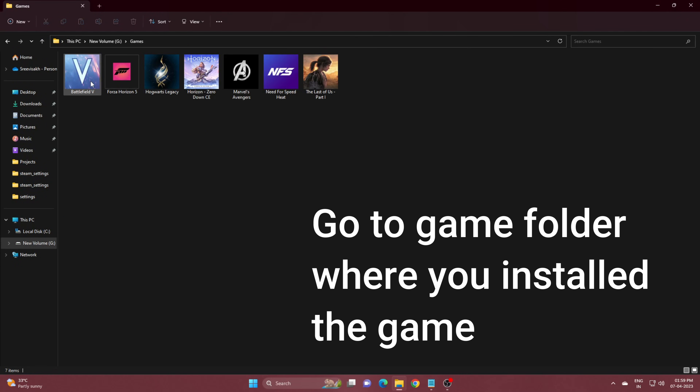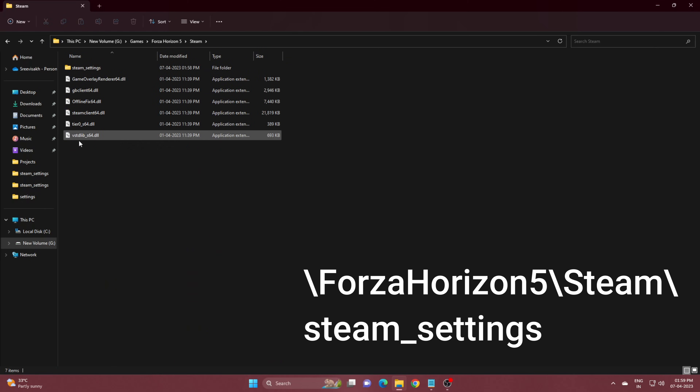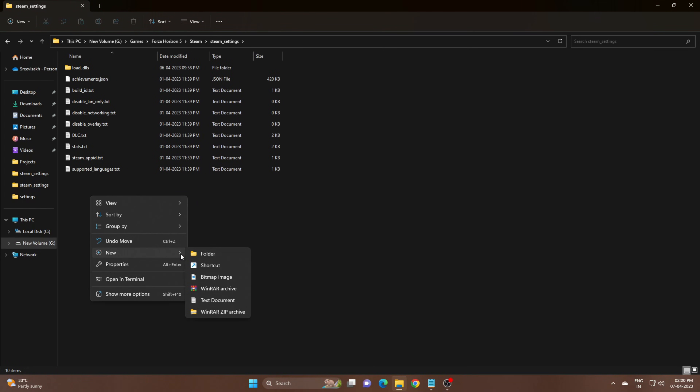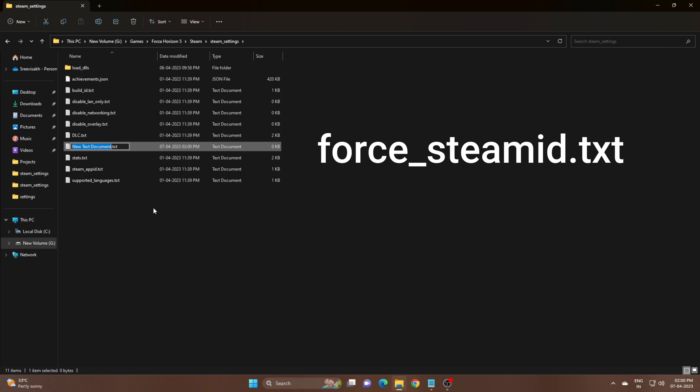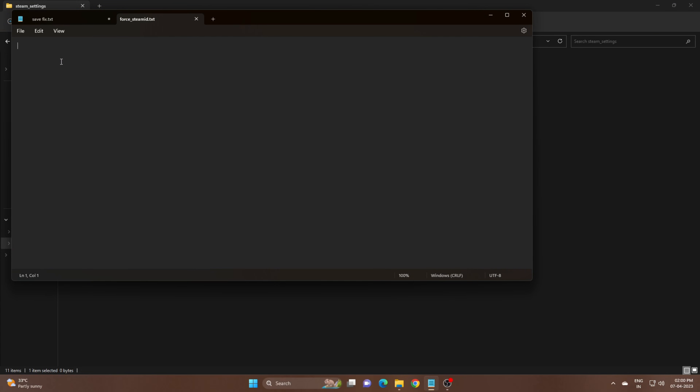Open the game folder where you installed the game and navigate through the folders as shown in the video. Inside the Steam settings folder, create a text file as shown in the video, and paste the ID that you copied from the Empress save inside it.